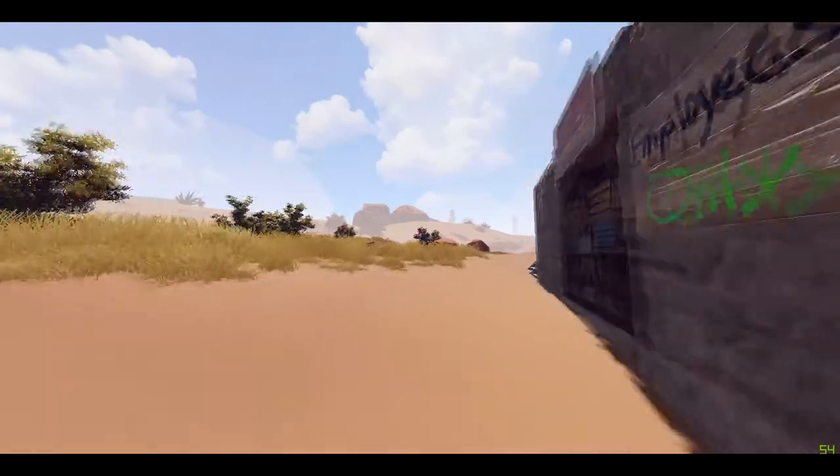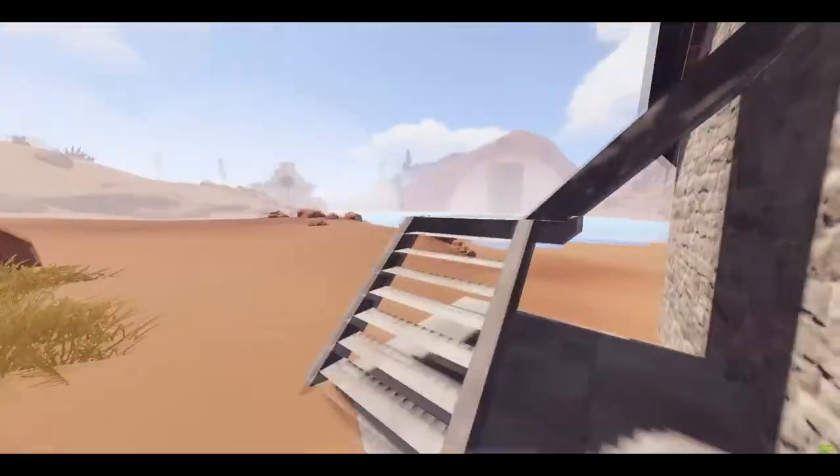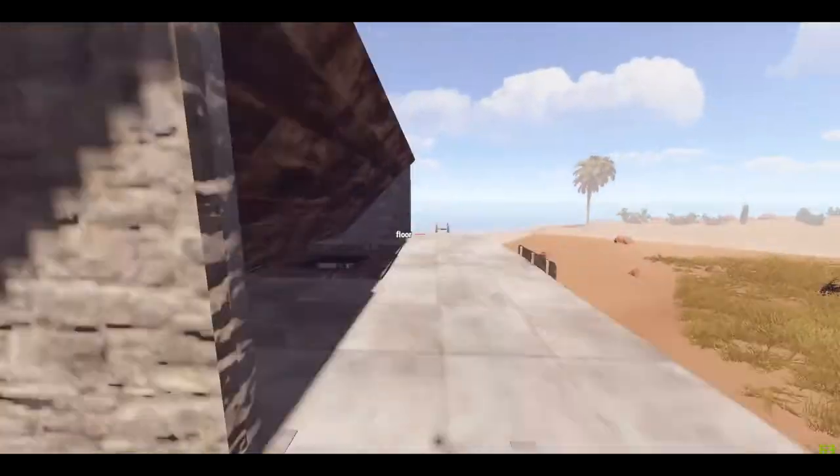There will be another entrance to this trap base. You can have two ladders and this is the stair one. They will go up there and look into the ladder hatches and see the chests and the vending machines, think it's safe, and go down into it.